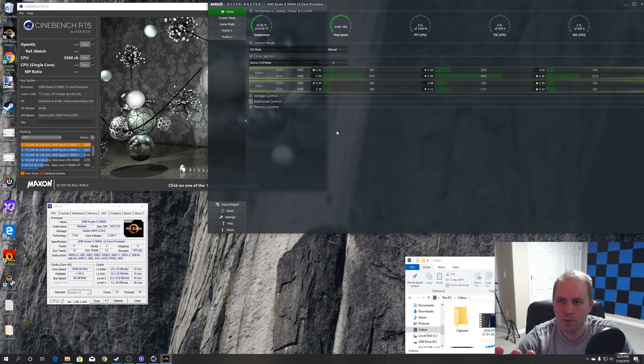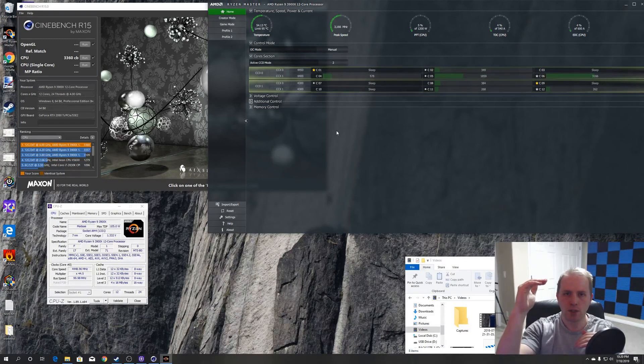In overclocking we've seen a lot of CPUs have all-core overclocks, but now we're running into a situation where you have a strong set of cores and weak sets of cores. I'm curious to see if by prioritizing which cores games use, you can get boosts in performance. So what I wanted to test today is simply going to the extremes.